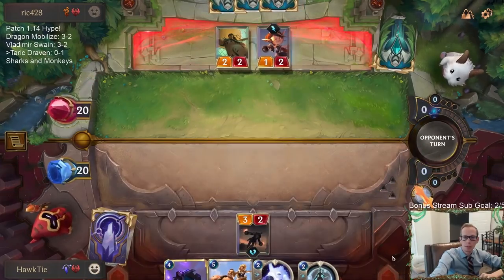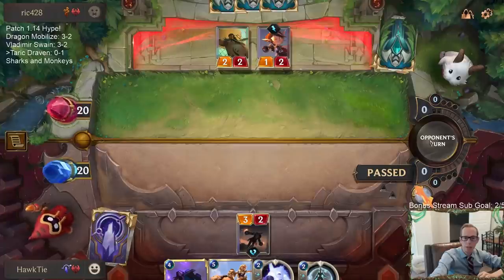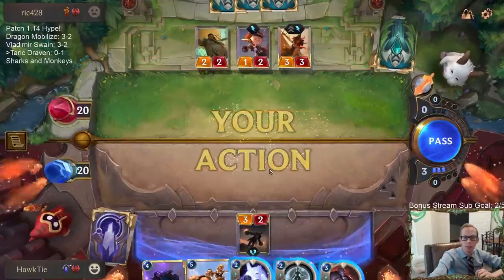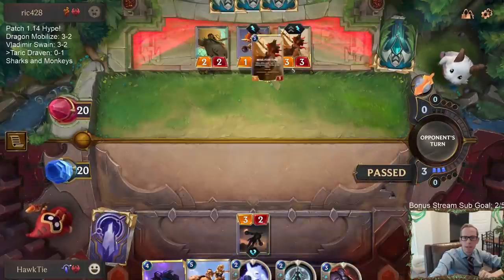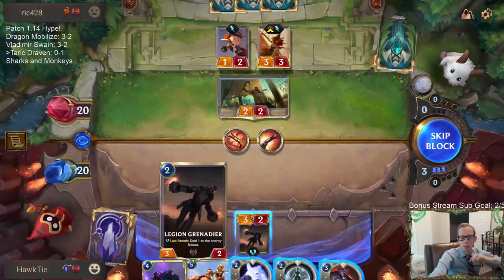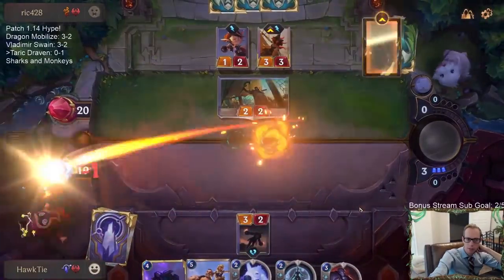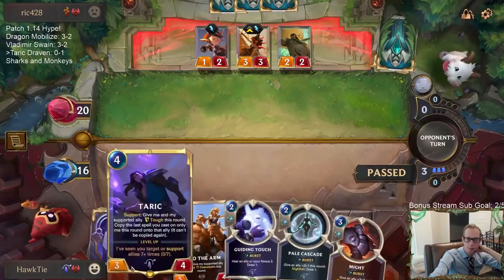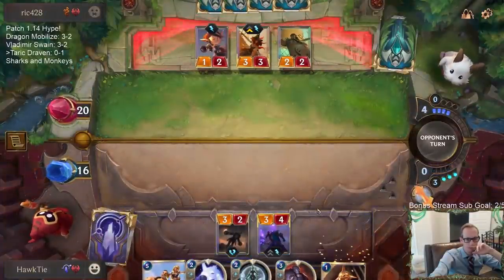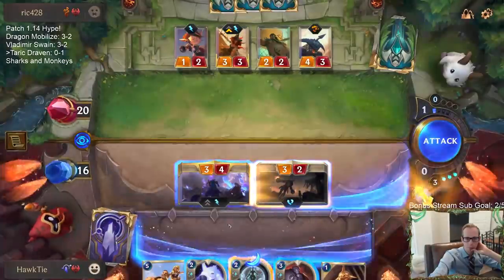I'll pass for now. If I attack and trade with the two-two right now, they can go to open attack and do two damage to me. If they go to attack instead, they're not doing two damage to me. I kind of need another unit in play for my Taric. Going to play Taric with Pale Cascade.